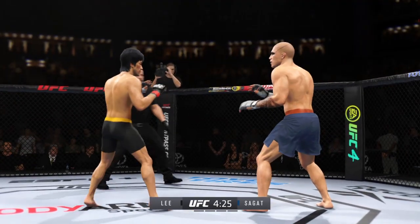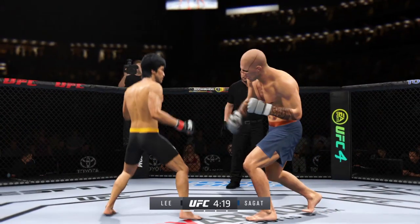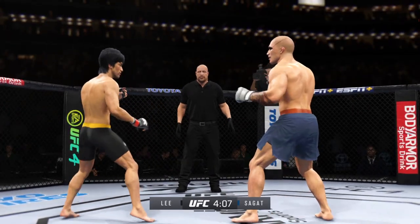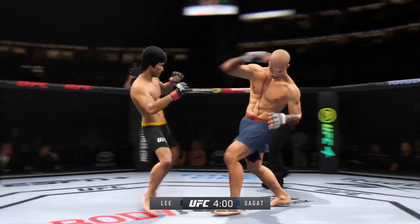That couldn't have felt good as he lands the knee to the body. He's a tall fighter and he's going to have the size advantage against most opposition in this division. You saw his reference in the tale of the tape — he has the reach advantage and certainly made good use of it there in landing that check.